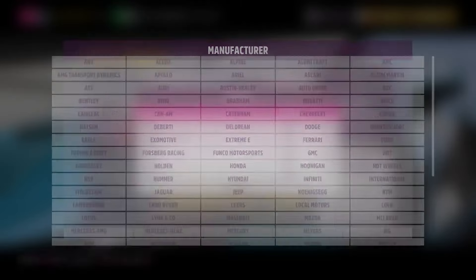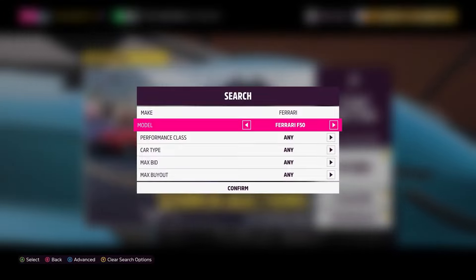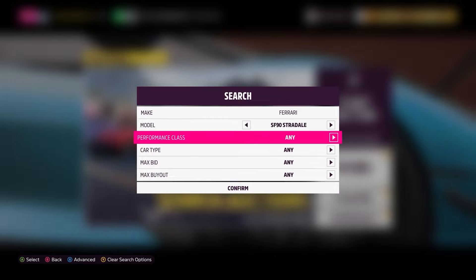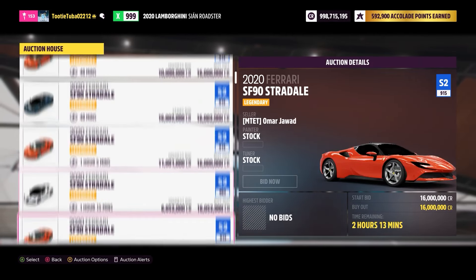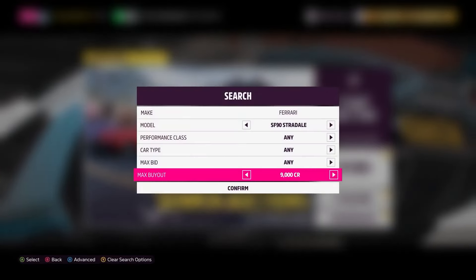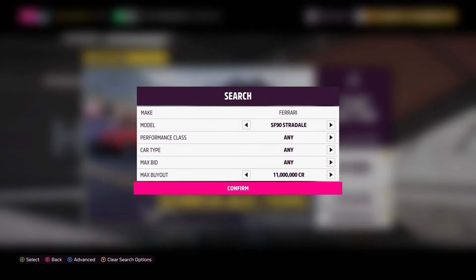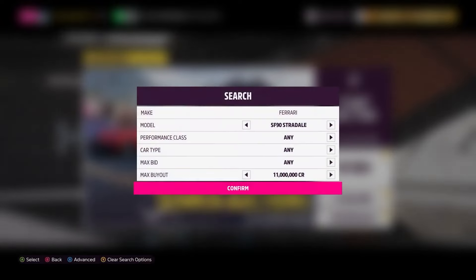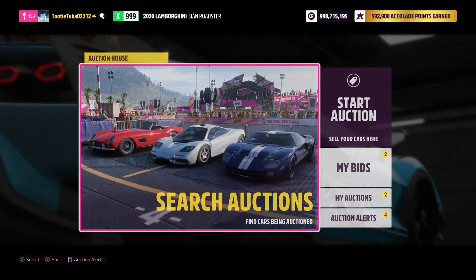Another car that's very good for sniping is the Ferrari SF90 Stradale — not only because there are so many in circulation given that it's been added to the game around three different times, but also because so many people want to get their hands on one or would sell one for quick cash. If someone has an SF90 Stradale and wants 10 million credits quickly, they might see others listed at 16 million but put theirs up for 5 to 10 million — you can capitalize on that.